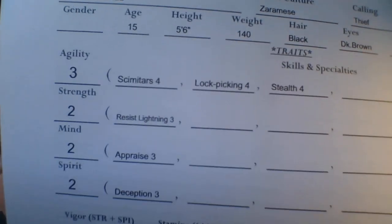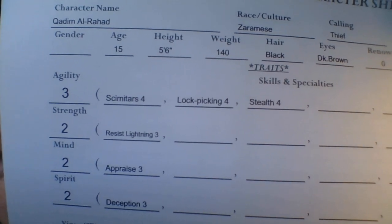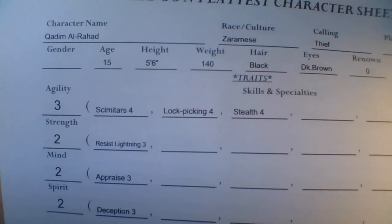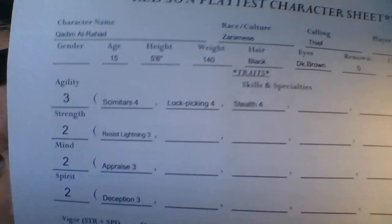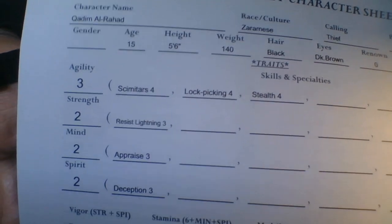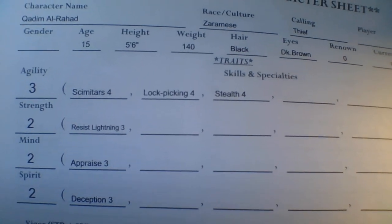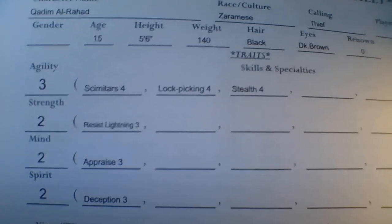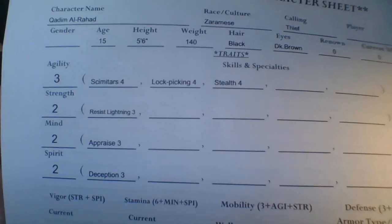You have eight points to spend, and then your race or culture gives you a plus one bonus — two different options to choose from. For Zaramese, you get a choice between Agility and Mind. Obviously Kadim has put it in Agility. So this character has twos in Spirit, Mind, and Strength — which is average — and three in Agility, which is exceptional. These numbers tell you how many dice you roll.